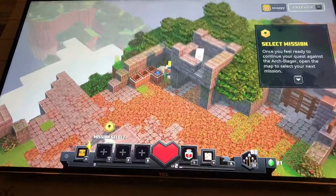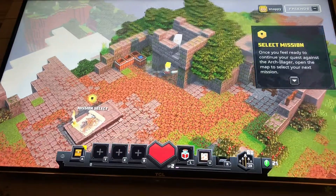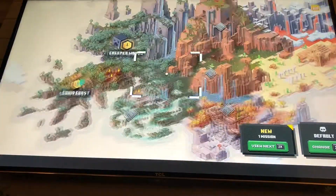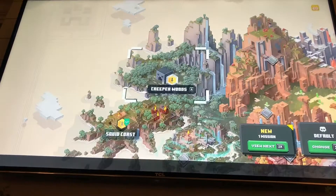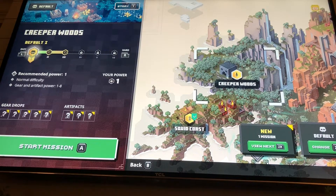It's Snappy here and today we're going to be playing Minecraft Dungeons again. Last time we completed Squid Cat Coast, this time we're going to complete Creeper Woods. We're going to start easy since we're just kind of starting, and once I get to the harder parts I'll go back and do the other levels harder.